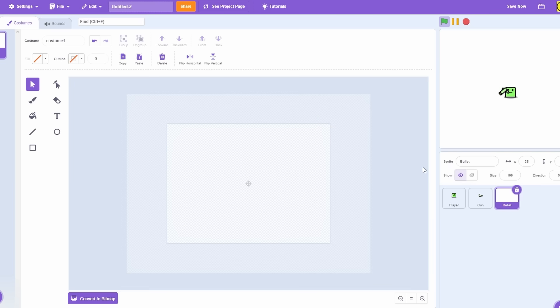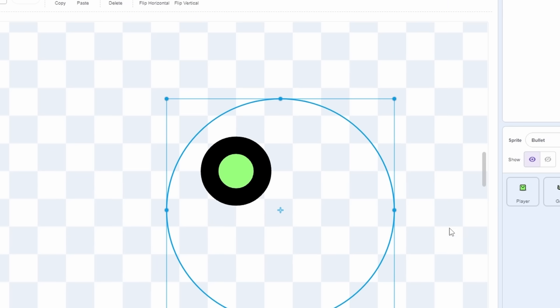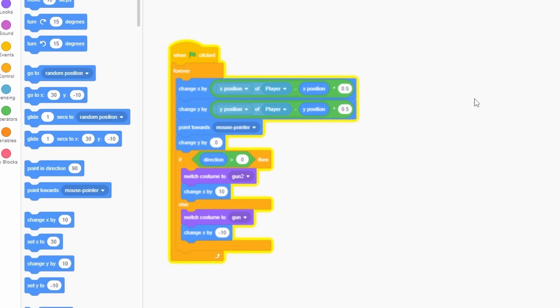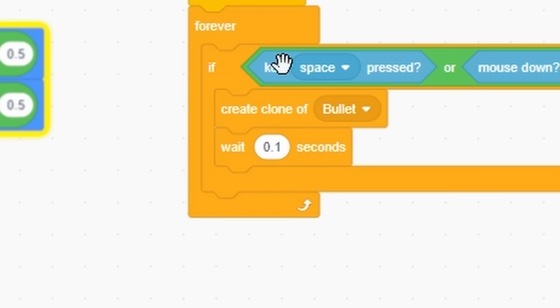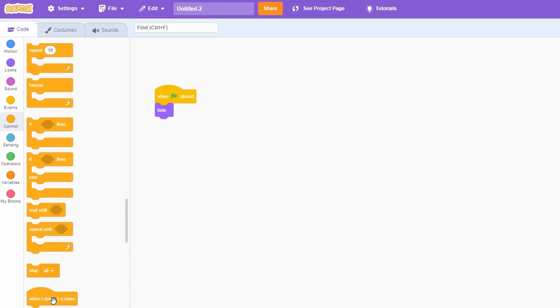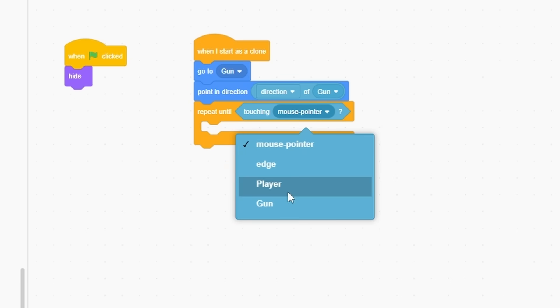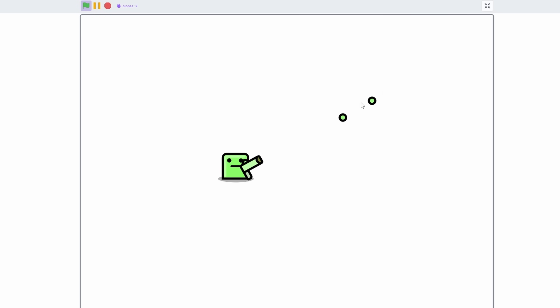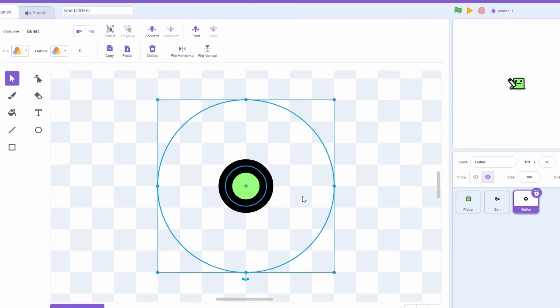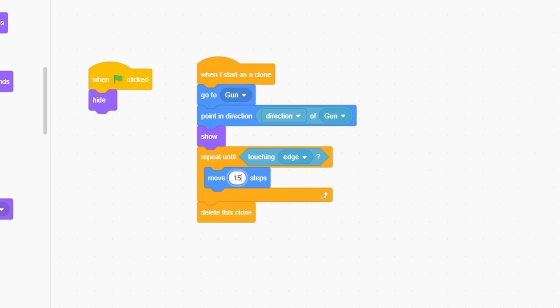Now let's work on the bullet. Zoom in and instead of a giant line I'll make it a circle with an outline so it doesn't look weird. Name it 'bullet'. In the gun, when started, forever if key space or mouse down then create a clone of bullet and wait 0.1 seconds. When green flag clicked, hide. When I start as a clone: go to gun, point in gun's direction, repeat until touching edge - move 10 steps then delete itself. Show first - and that's not bad, just needs positioning.